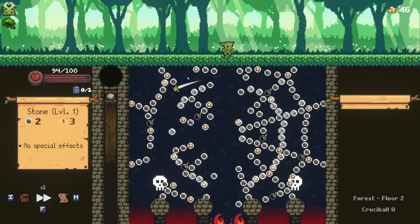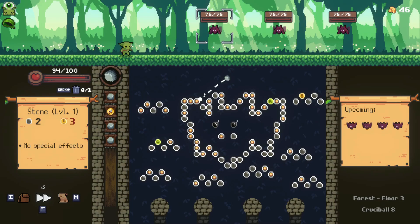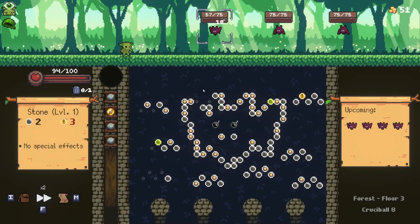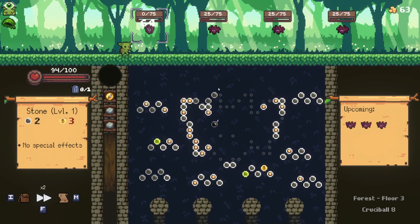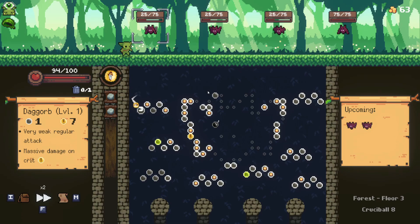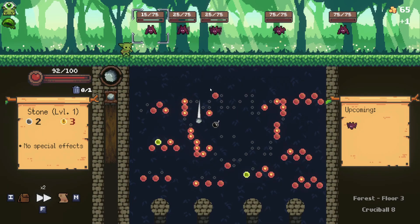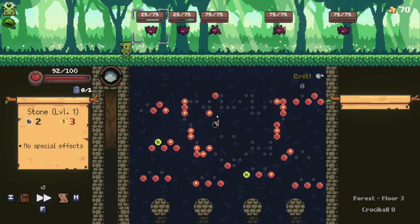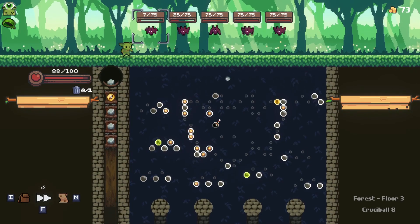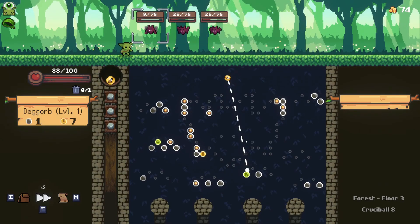I'm not too worried about the early health loss here. I'm mainly worried about ending up missing this good old-fashioned shop. But I think I'll be fine on this map, especially if I clear a little bit of a way out. I'll shoot down here — just gotta wait on the last few bats to come out before I really want to hit this other bomb. Get the most bang for my buck out of it, pun intended.